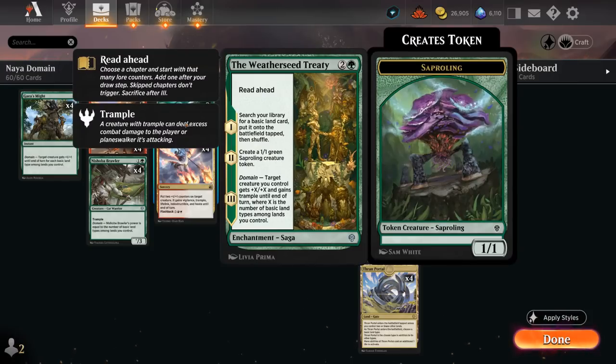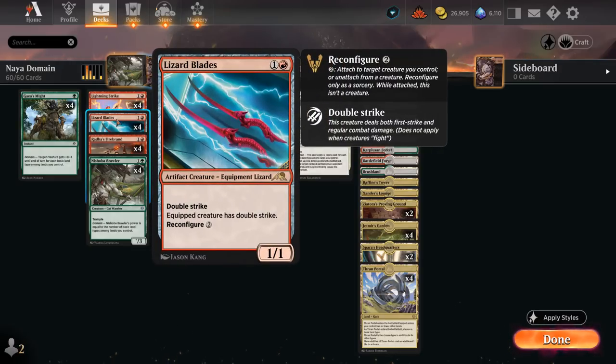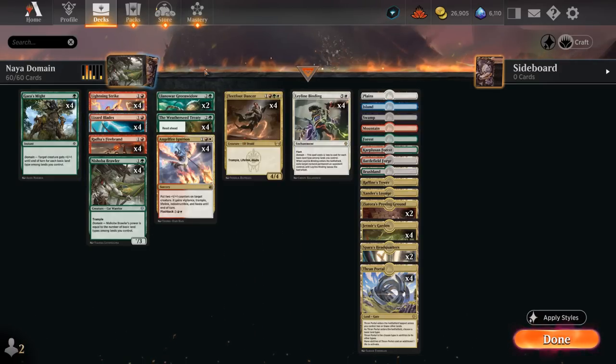Weatherseed Treaty is another important card. We can start from chapter one, or skip ahead to chapter two or three. Chapter one searches for any basic land and puts it on the battlefield tapped, helping complete full Domain. Chapter two makes a 1/1 Saproling token, and eventually chapter three gives a creature +X/+X and Trample until end of turn, where X equals the number of basic land types among the lands we control. So we get a similar effect to Gaia's Mite, but with Trample — pairing nicely with the double-striking Lizard Blades.